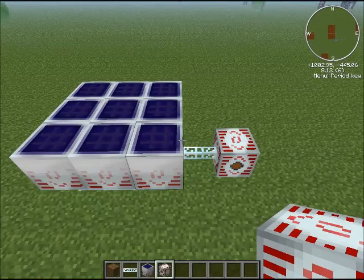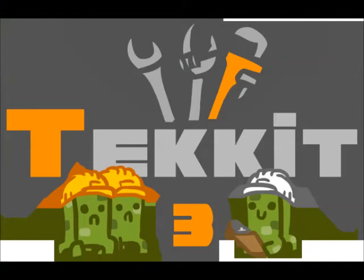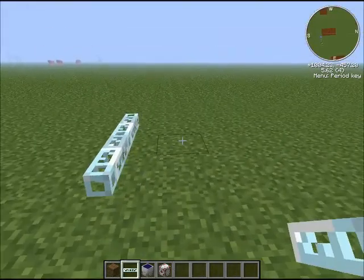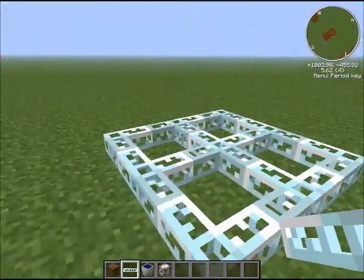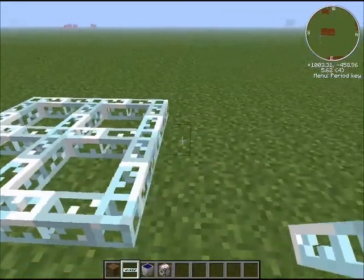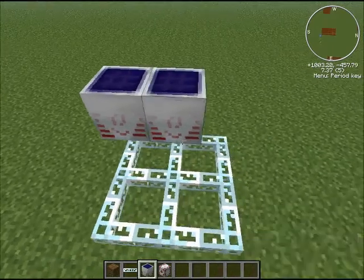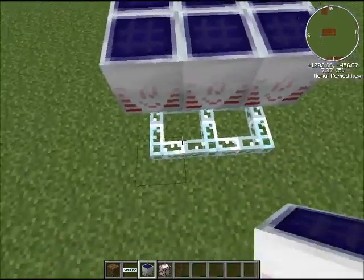In this guide I'll be showing you something awesome. This is a tutorial on high voltage solar rays and how to power an MFSU with them. You want to start off with a three by three array of glass fiber cables, then fly up or jump up and place the high voltage solar rays right on top of them, as I'm doing right here.